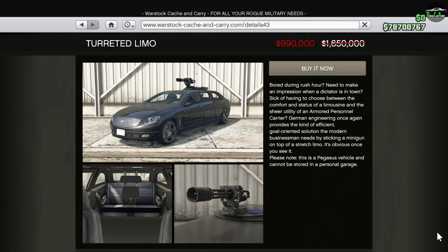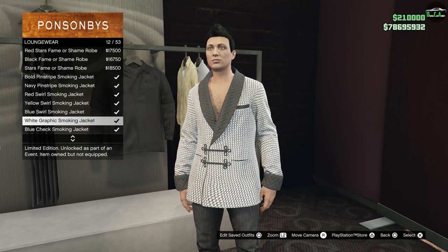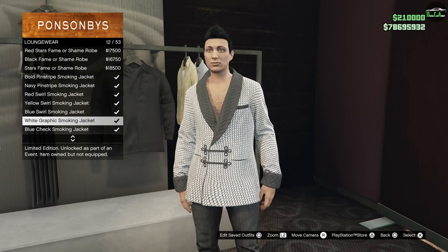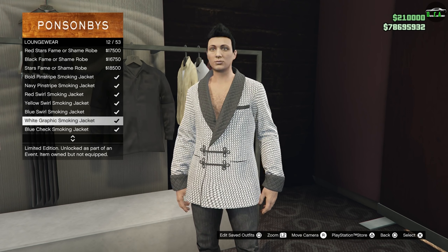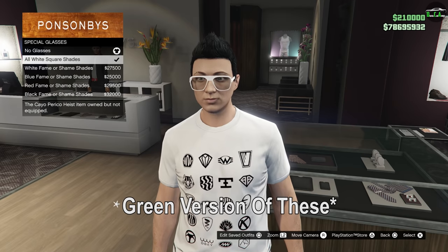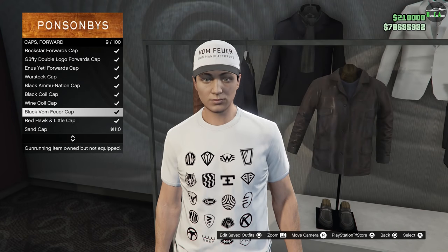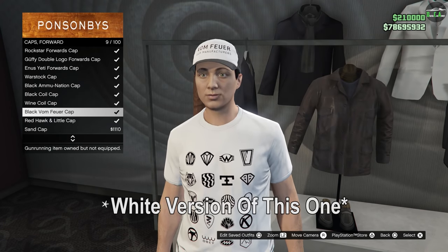In terms of clothing unlocks, we do have some for completing challenges this week. If you complete a special cargo sell mission, you'll unlock the white graphic smoking jacket. If you complete a biker sell mission, you'll unlock the green square shades. And lastly, if you complete a bunker sell mission, you'll unlock the white bomb fear cap.